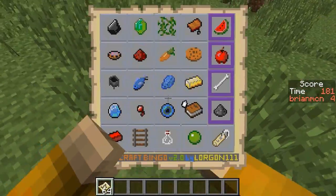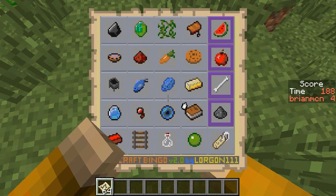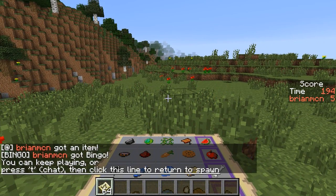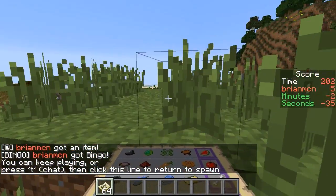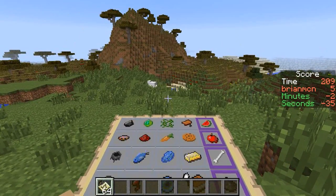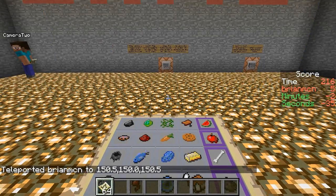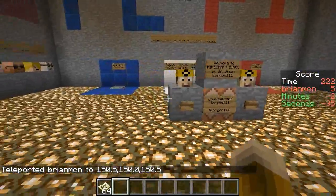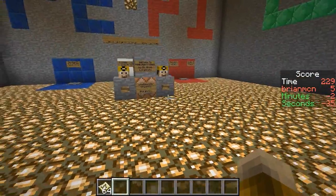When you do get bingo - five in a row, a column, or a diagonal - the map will detect this. On my bingo card right now, all I need is a name tag to get bingo. So I'll give myself a name tag... and the game notices that you've won: it sets off fireworks and puts something in the chat that you can click to return to spawn. You can also just teleport back to 150, 150, 150 - but perhaps you should click it because something exciting might happen. There may also be some hidden features or Easter eggs in the map that you may discover, which I might talk about in a future video.